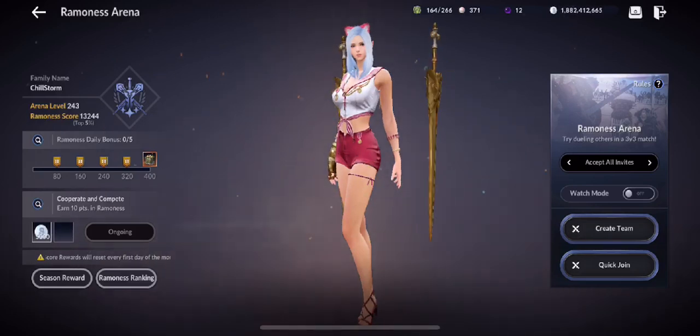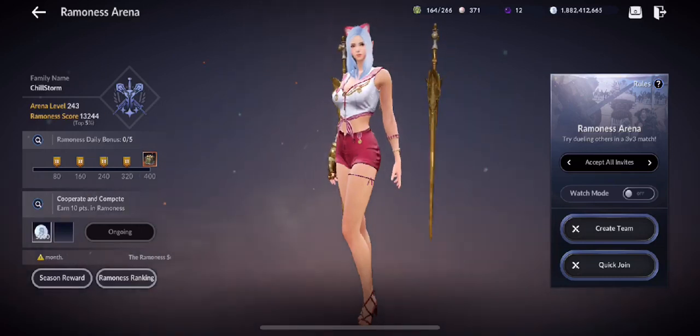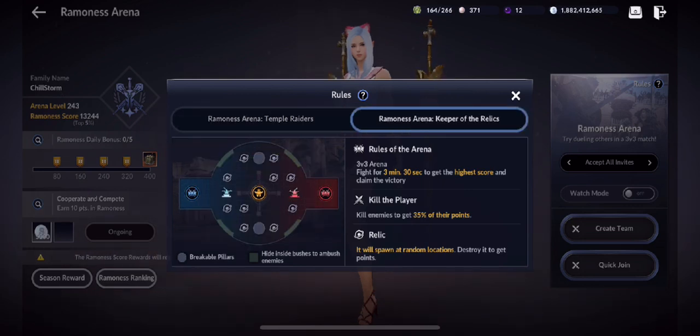What's up everyone, Chillstorm here from Black Desert Mobile Chill Gaming. Today we're going to try out the new map called Keeper of the Relics. There are major differences compared to the previous map, Temple Raiders. Everything's almost the same except this is a circular wide area, and the orbs are fewer — only about 10 spots here, compared to Temple Raiders' 18 possible spots where orbs or spheres can pop out.